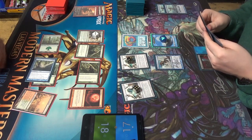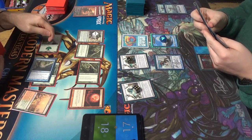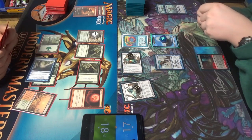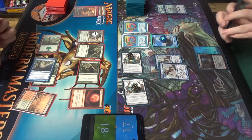Upkeep — keep them where they are. Draw. Took me long enough but I finally got there. That was in my opener. Activate Vial. Lord of Atlantis. Activate Vial. Another Master — another Master.